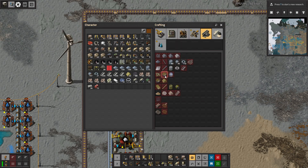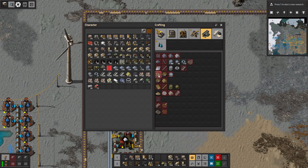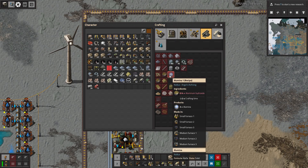Then we take the crushed bauxite and caustic solution — aluminum hydroxide and some sludge. And then alumina is just made from that.